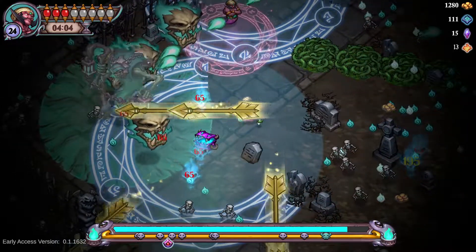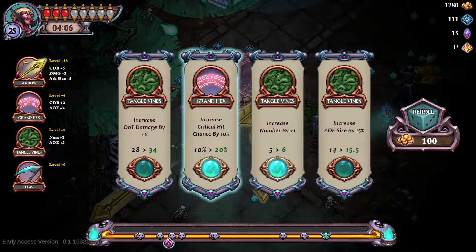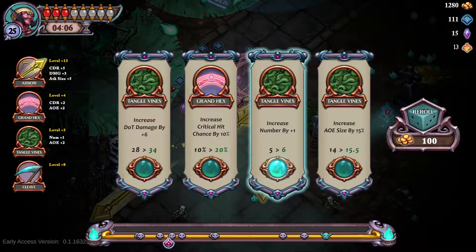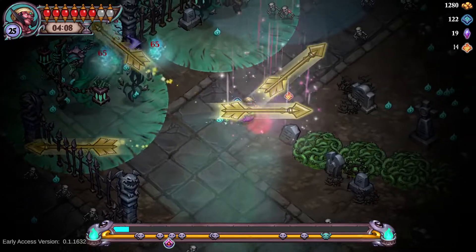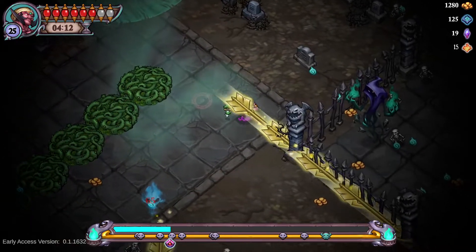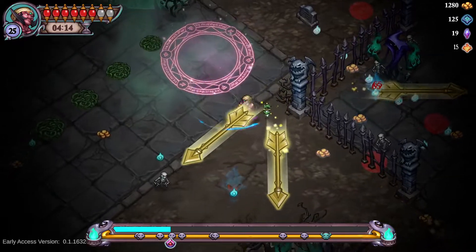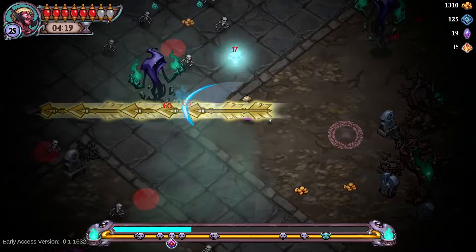Doubly so, because that is the potentially bugged element for Hugo, where he can get hit multiple times from an aura. I have had that happen a number of times, which is perfectly fine. Now that I know about it, I can explicitly avoid it. Obviously you don't want to get hit, but you get hit sometimes. It happens. It's not the end of the world.